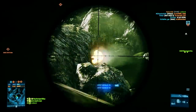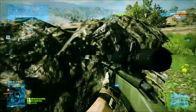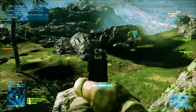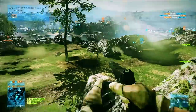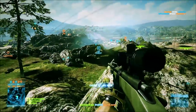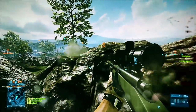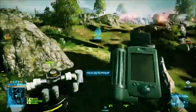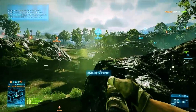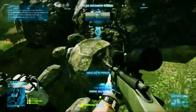For my gadgets, I'm using the mobile spawn point of course, and I'm also using the MAV. Whether you pick the MAV or the TUGS is kind of personal preference, but I chose the MAV because it has a lot more usefulness. The TUGS you just plant and leave, and it promotes a static, camping style of play. The MAV lets you move around the map a lot more, and it works the same as the TUGS anyway just with a shorter range, so you can leave it down beside you and it'll detect nearby enemies just the same.